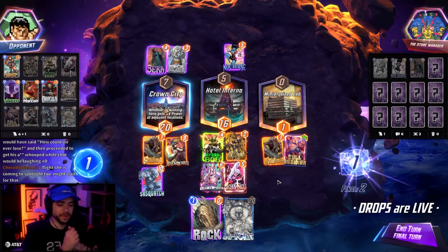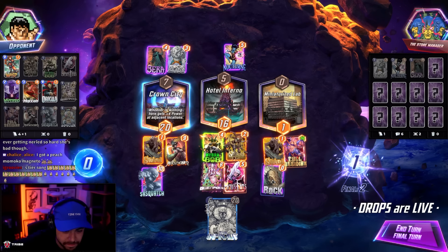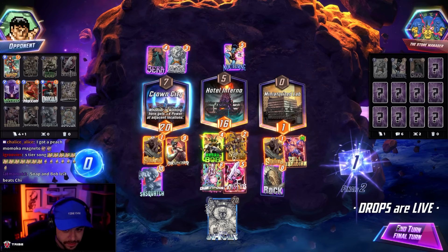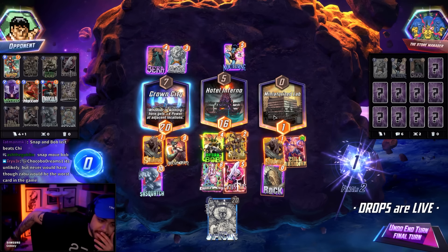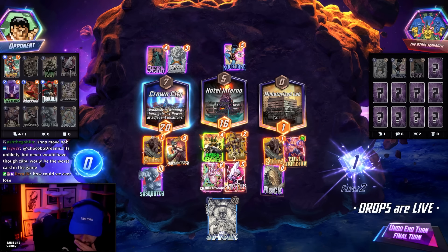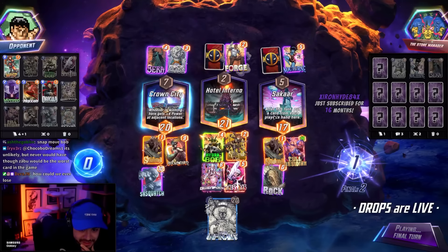It probably wins right — if he goes Chi left, I think I'm in trouble and then Martyr is just going to move. A bit awkward this one. Martyr probably goes right — Martyr is just going to end up right, it doesn't matter where I play Martyr. Snap Bob left beats Chi. They could Chi left or go Nocturne left, they can Nocturne left hawk mid, but if they're not going left and not committing anymore there.